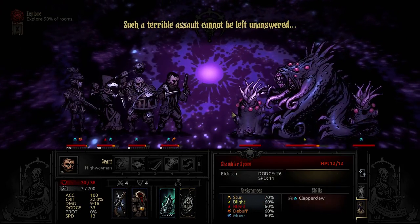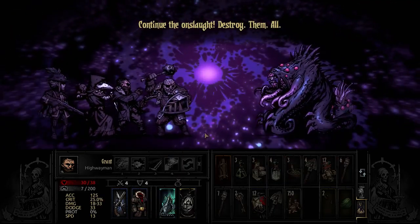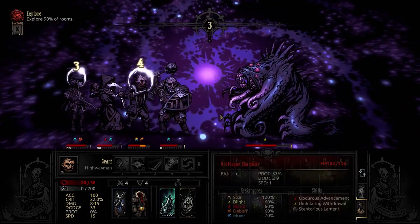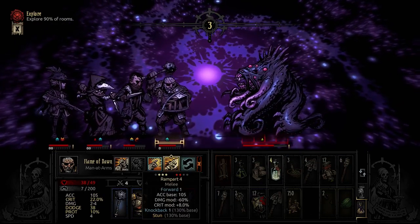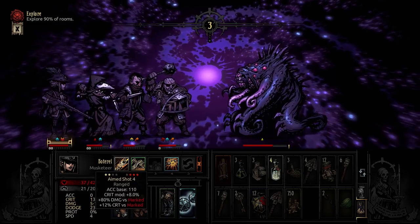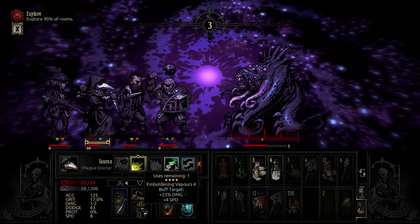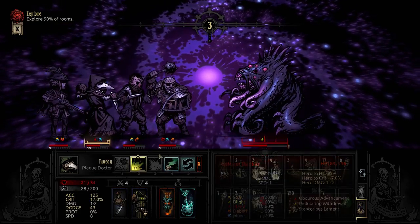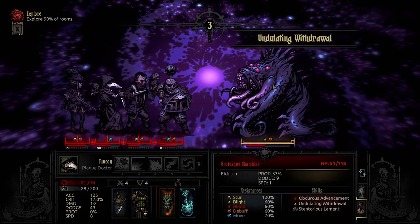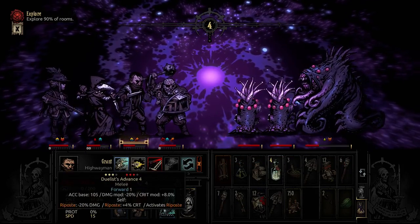Such a terrible assault cannot be left unanswered. Continue the onslaught - destroy them! Oh nice riposte, yes! That's how we do it. And now when he hits me we'll get good riposte damage on that. Can't random target that. I think 23 is enough, I'd rather do that. Get the accuracy penalty on you. Excellent - 27 damage that round is what we just did.